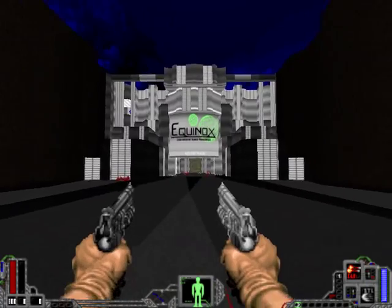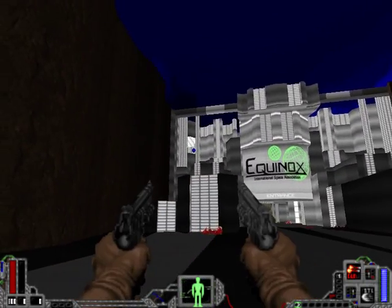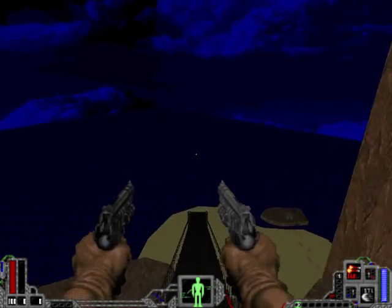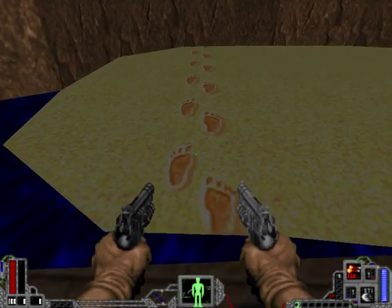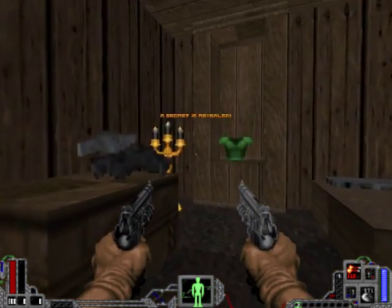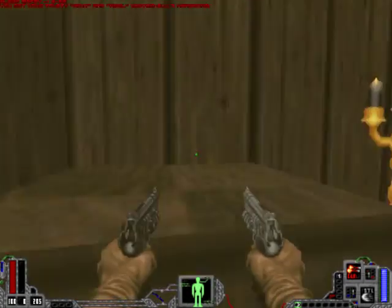Looks pretty complex. Yeah, this is Equinox. Let's start by finding some secrets, yes? What weapons are these then? These are pistols. I see that they're pistols, but the sounds cannot come from Devil May Cry, because most of them cannot come from Devil May Cry. I can't recognize all of them, actually.